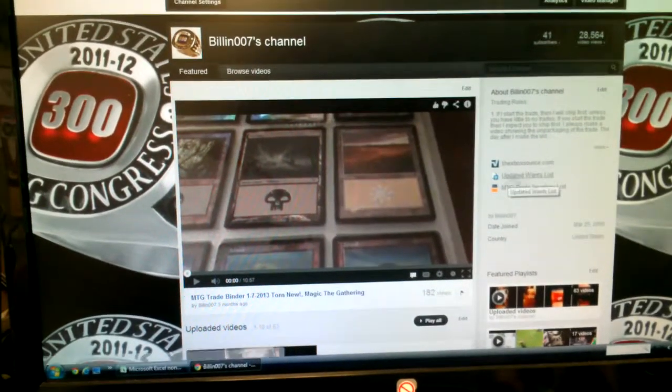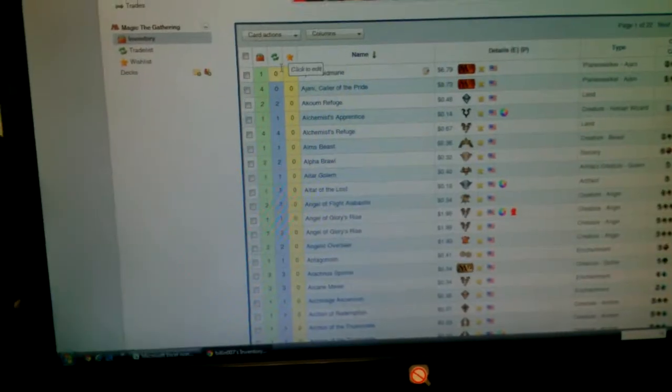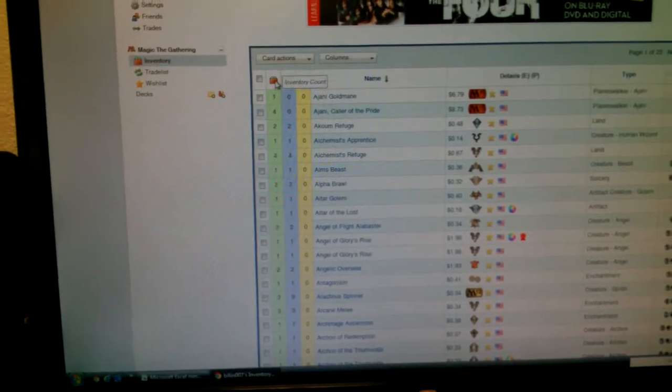Alright, so here on my page is the updated wants list, right there, and then this is what I have in inventory. With the inventory, this is what I have for the trade list, for the count, for how many I have, and this is what I have in the inventory.